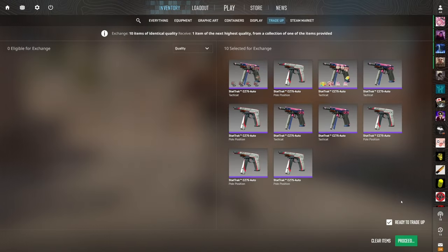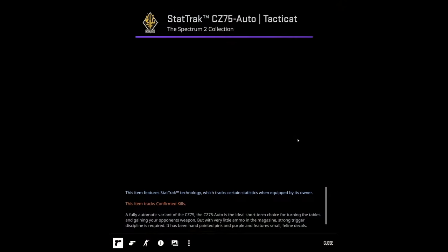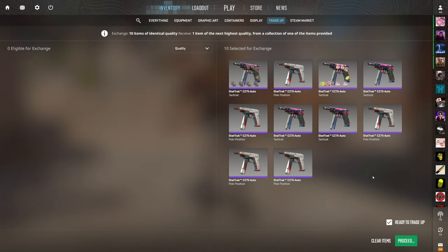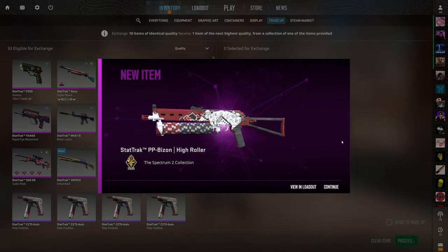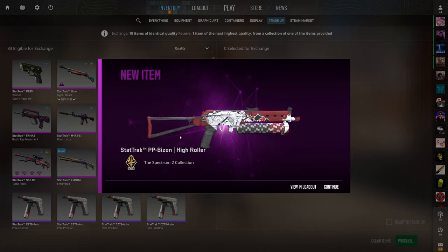The theme of this video has been sticker luck and we have amazing sticker luck here. Come on — please show us the one-in-six chance for the Minimal Wear StatTrak Galil ECO for over 50 dollars of profit. Three trade-ups in a row on the biggest ones — come on, show us the Galil. Three, two, one — boom.